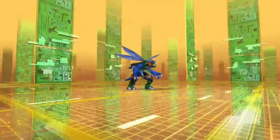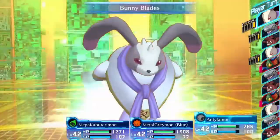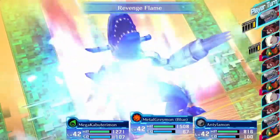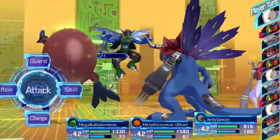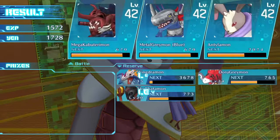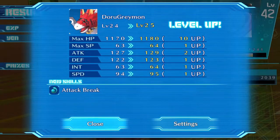Alright, now we've got ourselves a DaimoBeemon, which seems to be a reverse fusion of Stingmon and Beemon. It's a Free type, so we'll do a Revenge Flame — doesn't do much. This guy goes down quick — bye bye! That was quick. Levels up for MegaKabuterimon, MetalGreymon. WingDoramon learns Wingclaw 3. DoruGreymon gets Attack Break. SkullSatamon hits level 21.